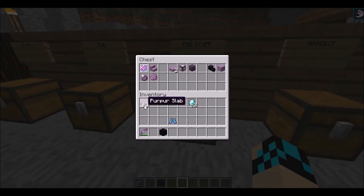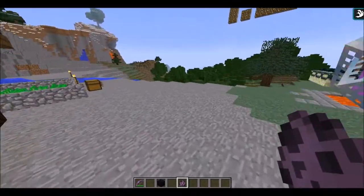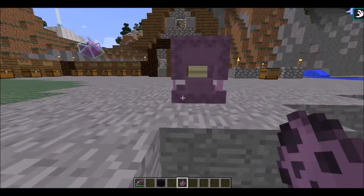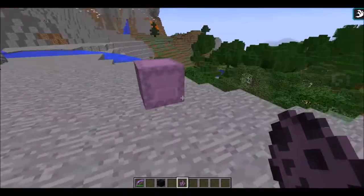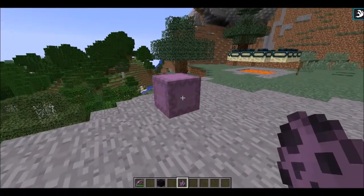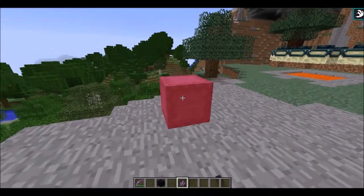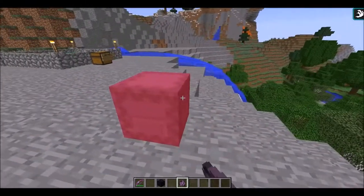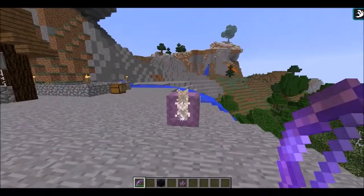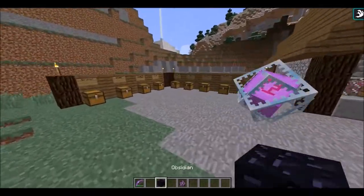Now we have the new End mob called the shulker. These have a lot of potential — you could use them for new forms of defense against mobs. As you can see, they peek out of their little shell, it's kind of cute, reminds me of a Pokémon. They have a chance of teleporting when you hit them, but I guess this one's just stubborn. You can't kill them with arrows, either.